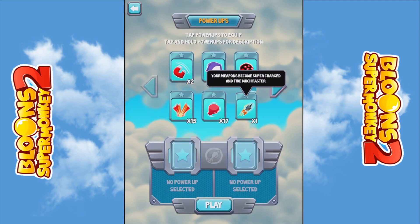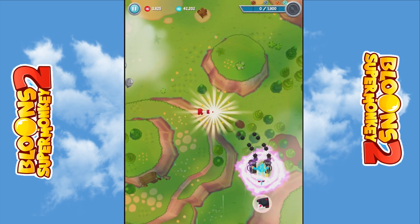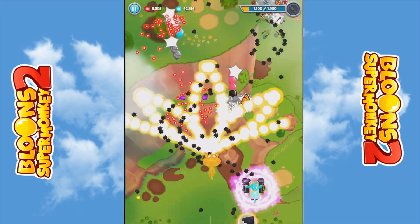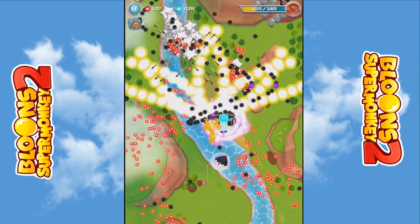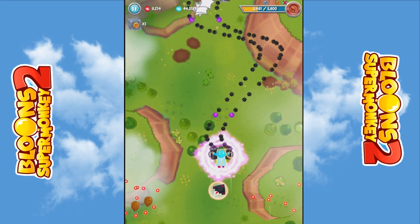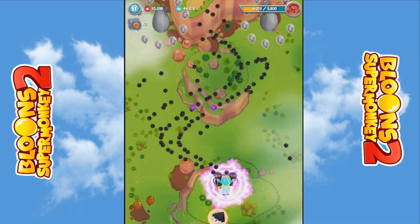Your weapons become supercharged and fire much faster — let's do that one. Let's put all red blobs up as well so we can get more blops if we're going to switch to energy. We've got the sun god already so that's going to obliterate these leads. I'd like it if you could upgrade the magnet that sucks in the blops because I always try not to miss them. To get platinum I believe you just have to pop all the balloons.